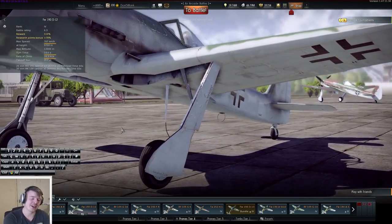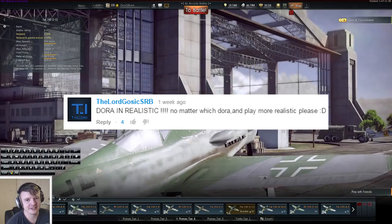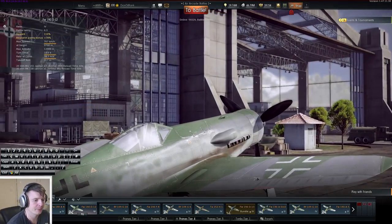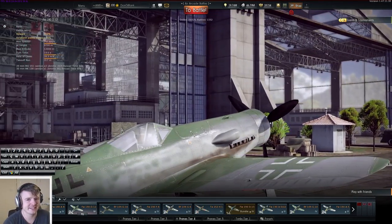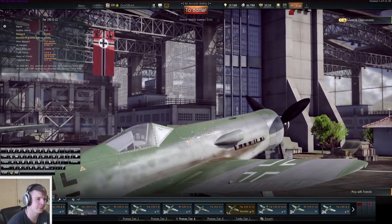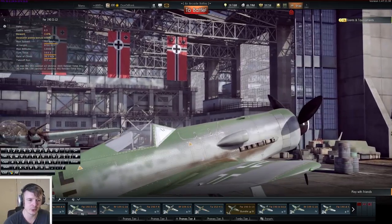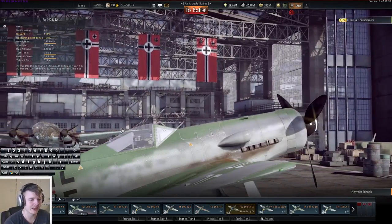This time you guys decided me to go out with the Dora of any kind in RB. So I'm going to be going out with the Focke-Wulf 190 D12 in both arcade battles and realistic battles, just because I want to keep everybody happy. We'll do arcade first then RB after.